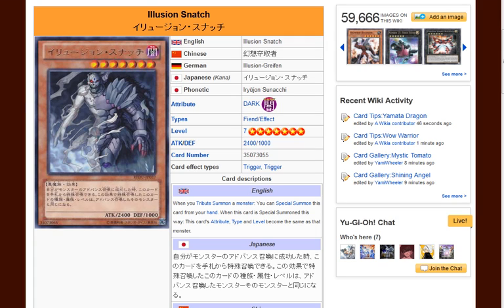Hey, what's going on guys? So we're going to be showing off this card, Illusion Snatch, which one of you guys peered me and showed me, which was really cool, because Monarchs haven't gotten some support, and this card generally looks like it's going to be some type of card that people will run in Monarchs, so let's check it out.